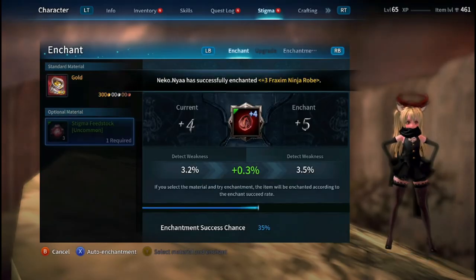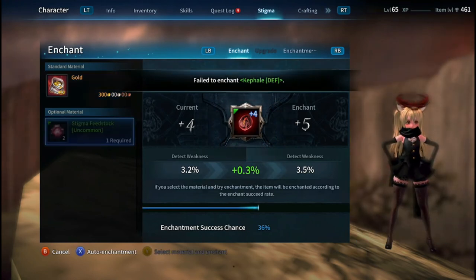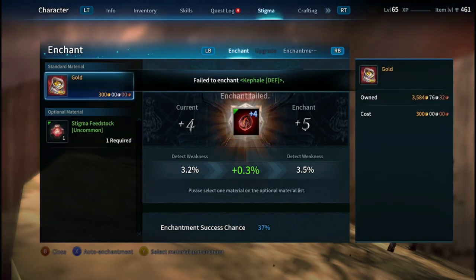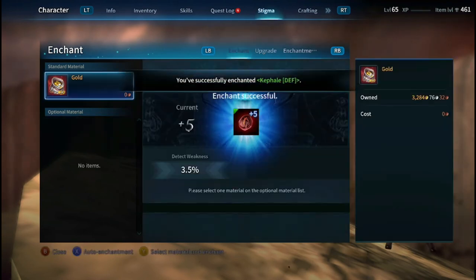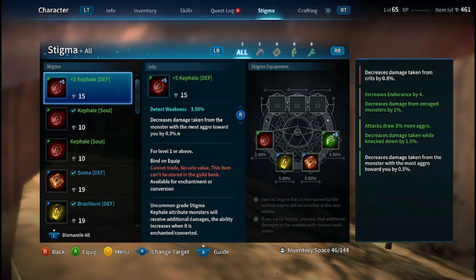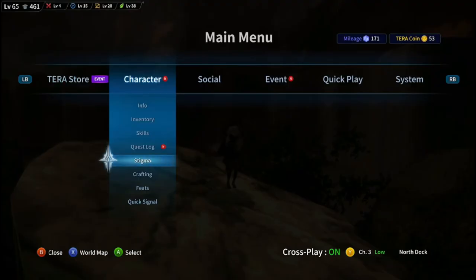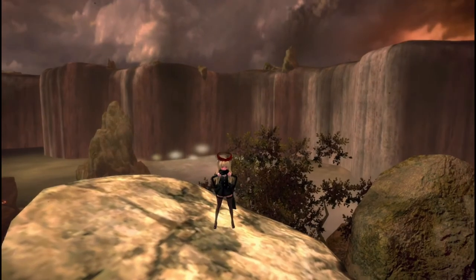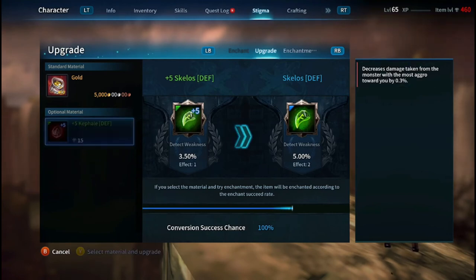To upgrade a stigma to the next rarity, you will need another stigma of at least the same rarity and at plus five to sacrifice it to get the next rarity. The stigma type or element does not matter. Attack, soul, defense also does not matter to upgrade. They both just have to be the same rarity and both be plus five.